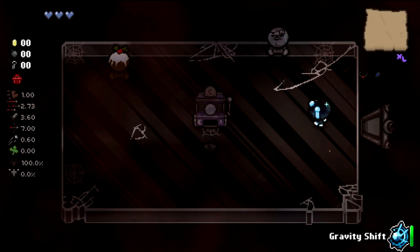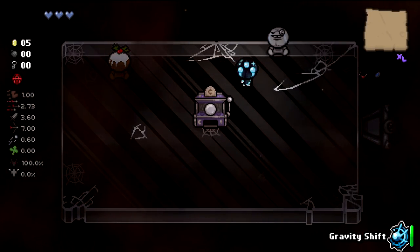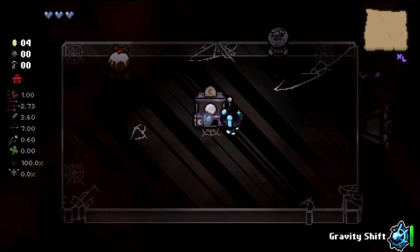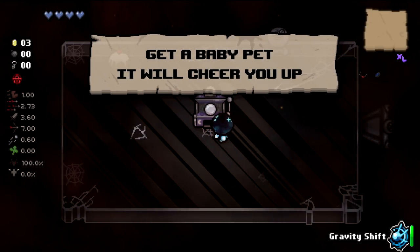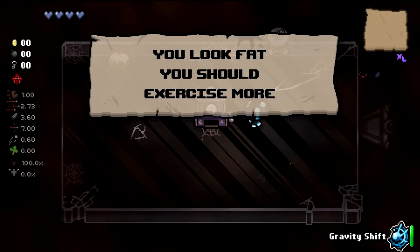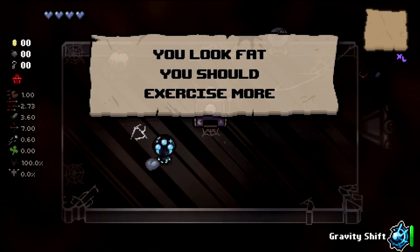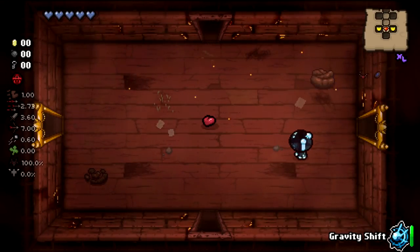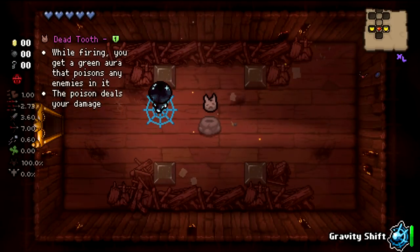I don't think we're gonna get the bone hearts because this character can't have red HP. So I'm going to utilize gravity shift in this room instead, and we get sent to a planetarium. It's a little weird in here for sure, but already worth it. We basically trade an item room item for two soul hearts — honestly that's not a terrible deal.